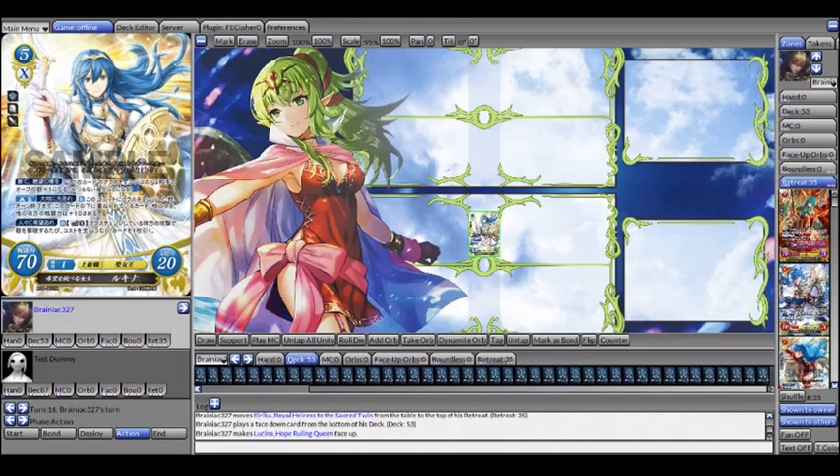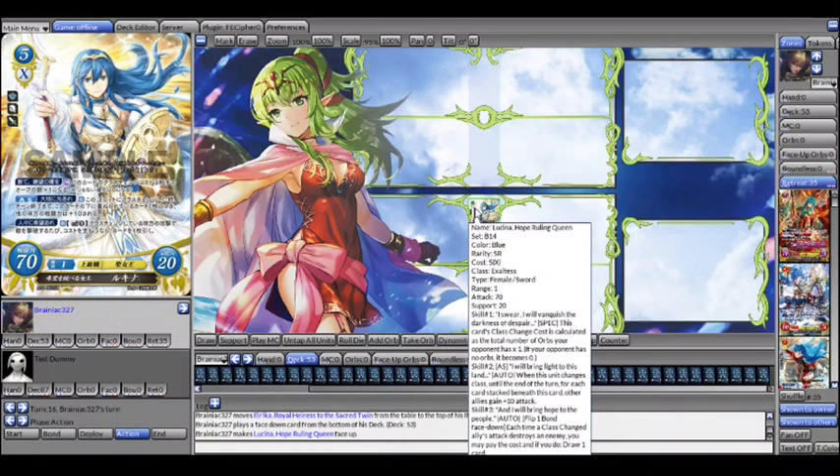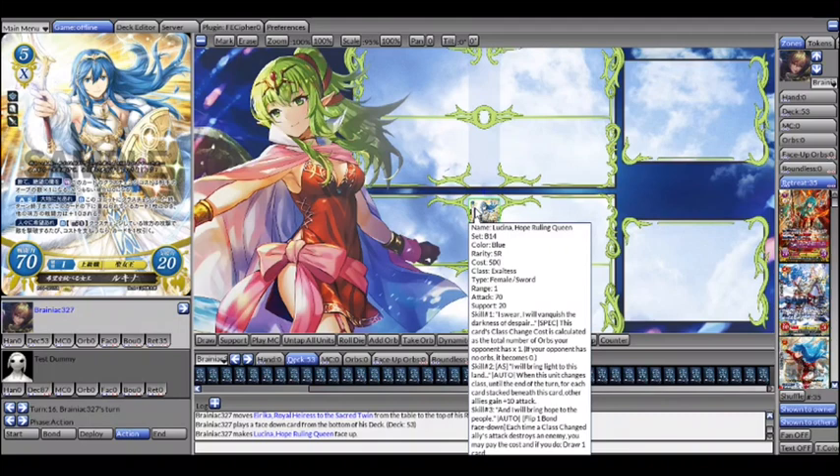And then we have Lucina. While she exists on the field, if a class-change unit destroys an enemy, you can flip one and draw a card. It's efficient, but you have to hit someone with a class-change unit — same contingency as many of these other cards. She can also buff your field, so there are reasons to run her in some decks, though I can't think of those decks off the top of my head right now.